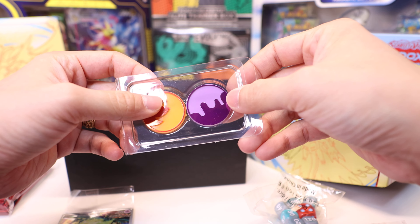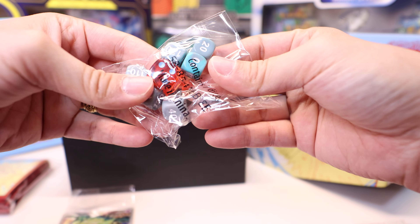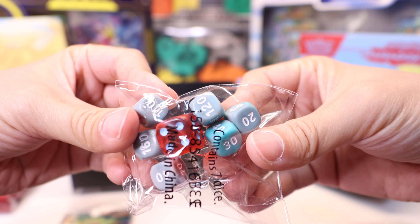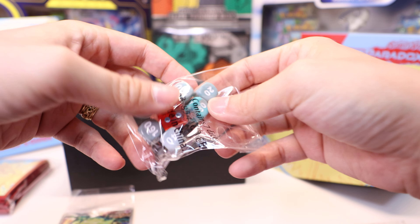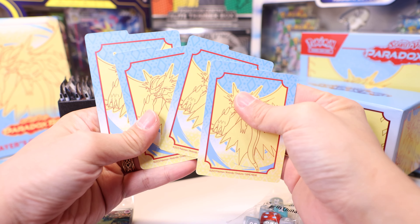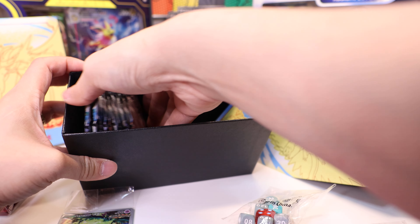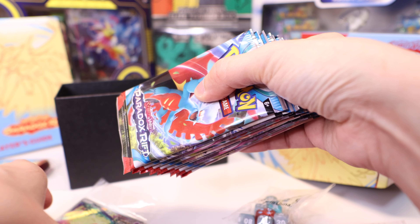It comes with tokens for burn and poison, and these are the dice and damage tokens inside. There are also spacers to organize your cards inside the container. And these are the packs — you get nine packs of Paradox Rift.